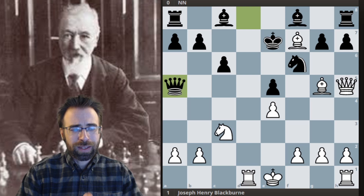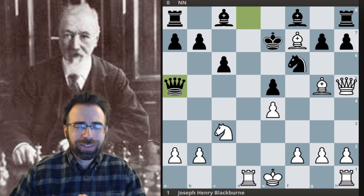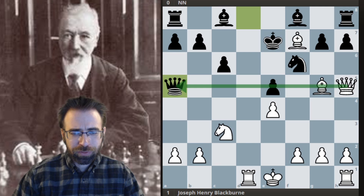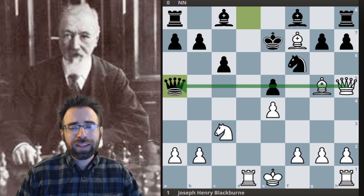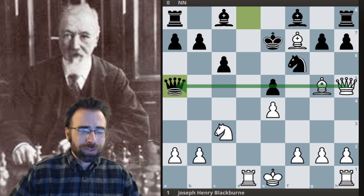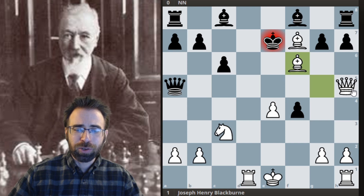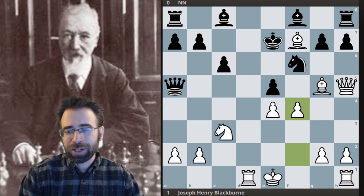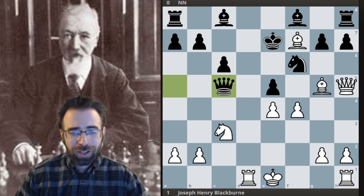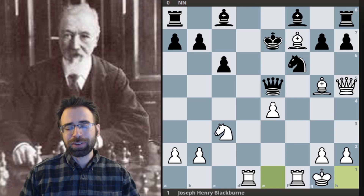After Queen to A5, Blackburn plays another brilliant attacking move. It's good to notice that the queens are on the same line — the same way we look for bishops aligned with kings. After the move F4, just opening more files, if Black were to take this pawn he would simply be losing a Queen after the check. So the alignment actually matters and prevents pawn takes F4. Black tries Queen to C5, moving the Queen again and preventing White from castling, but it's not a big deal. White attacks the Knight, forcing the Queen to move, and then gets castled.